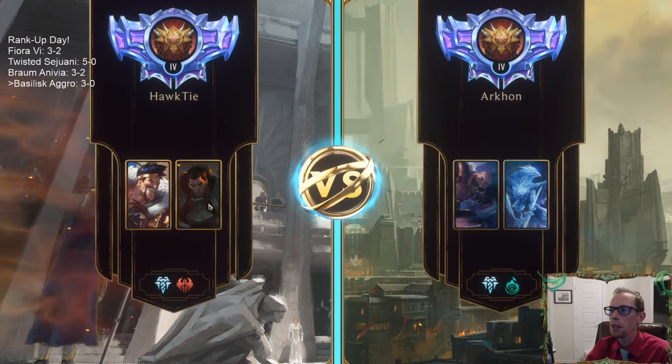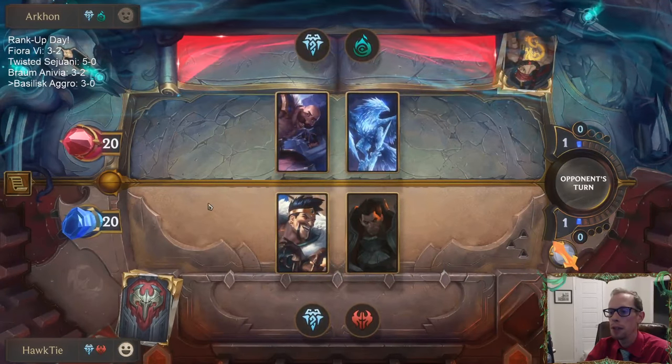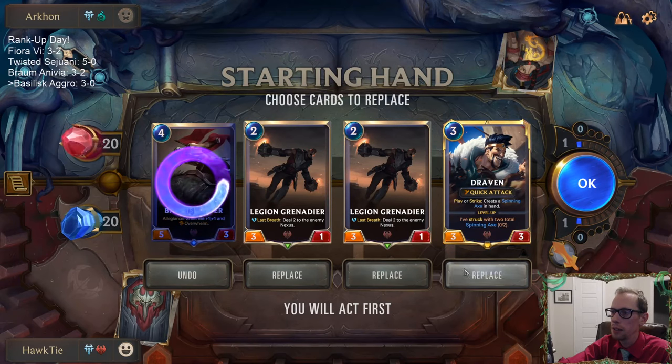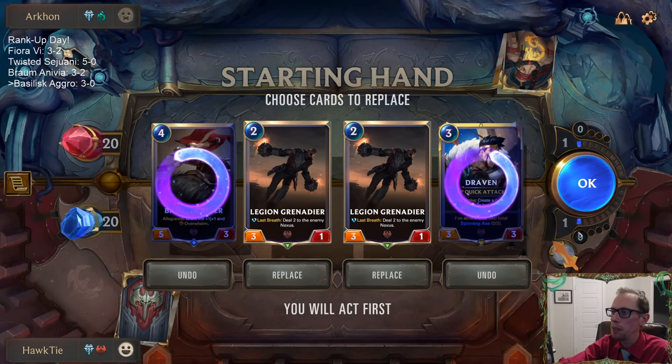Those of y'all that like to play Braum and Nivea, I really recommend watching the Braum and Nivea we just played, especially games 4 and 5. I kind of retuned that deck and I like it quite a bit. I feel like I should keep Draven, but we have the attack token turn 1, so having an attacker turn 1 is something I really want.